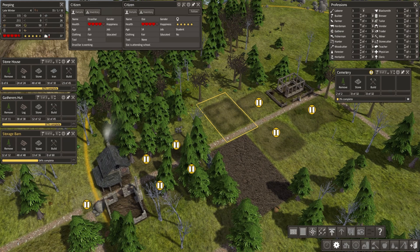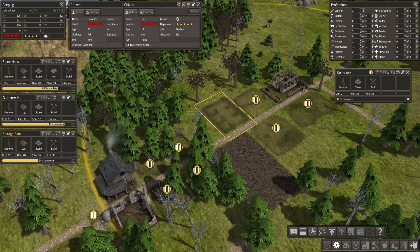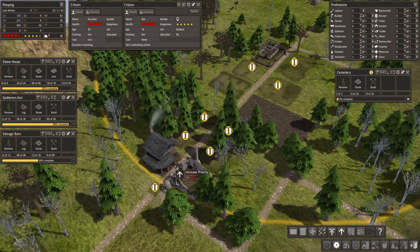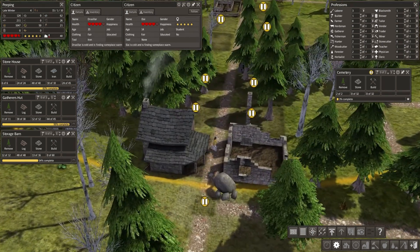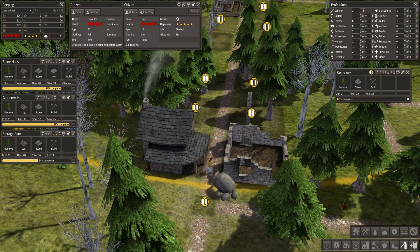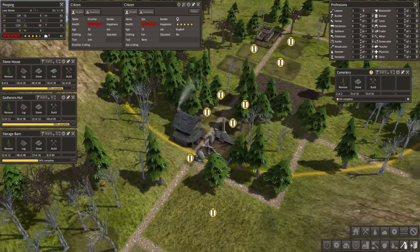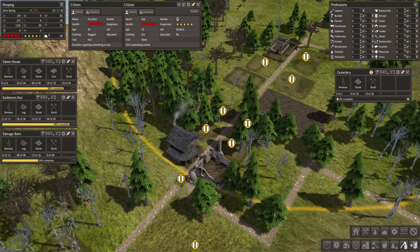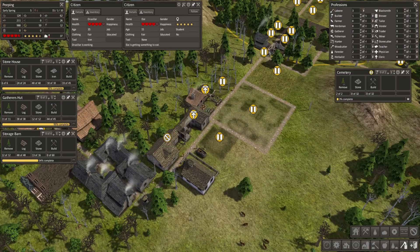We need a house now for Ella — we're sort of looking to try and home Ella, it's a factor. The builder has decided to build the gatherer's hut first whereas really we want them building this house. Why is this stone just sitting here? Can we not have this stone? Maybe it's considered part of the current build. She's gone to have lunch.